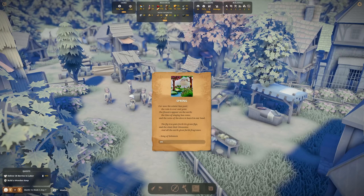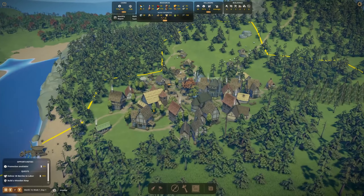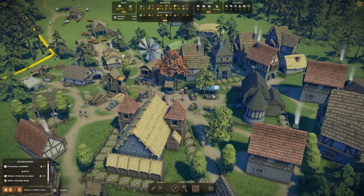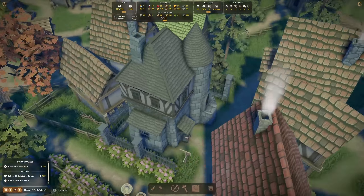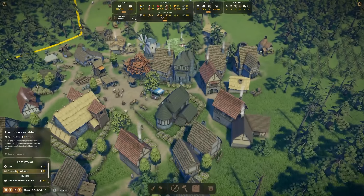Greetings, fellow citizens. Yes, it is that time — winter is over, we are once again in spring. The yields of berries, honey, wheat, hops, grapes, and apples are reduced, but milk, herbs, and especially wool is increased by 25%. It's finally getting a bit more friendly again. We had a very long winter, and we survived it quite well. Look at how different it looks without winter — the winter puts a very strange filter over the buildings, and now we can see the textures again.